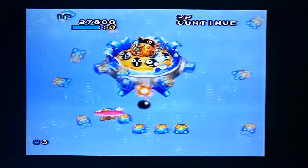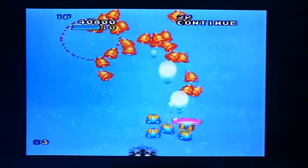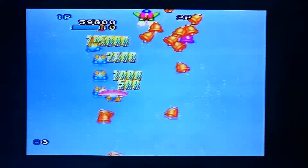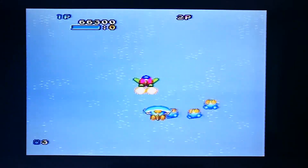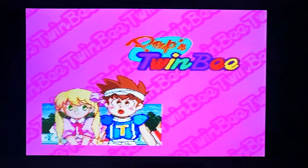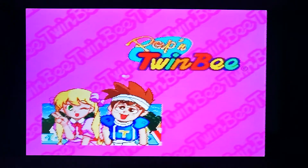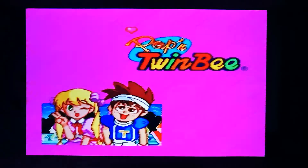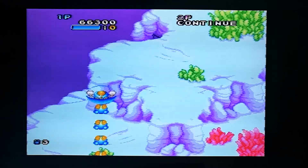It just bounces about and whatever it hits gets hurt. That's taken him out and then we get loads of bells - I'll just pick them up, I'm happy with what I've got to be honest. So there we go, that's the first level of Pop and Twinbee. Oh look, we've got a kiss for saving her!